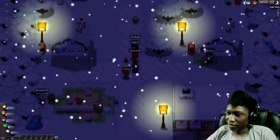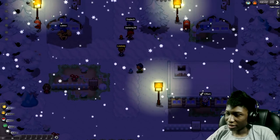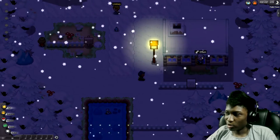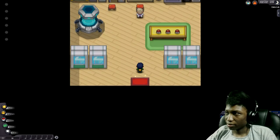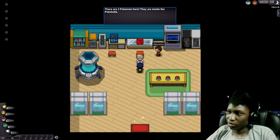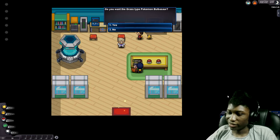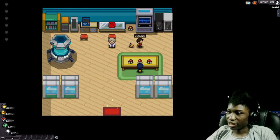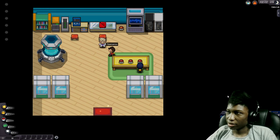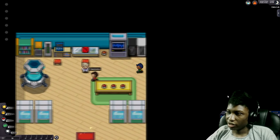This is an NPC — you can tell by the yellow name and the fact that you can't collide with them. We could talk to him but he won't go into our Pokedex until we actually get our Pokedex, which we have to get from the Professor. There are four Pokeballs — Pikachu is in the back. You start out with the normal starters from Generation One: Bulbasaur, Charmander, Squirtle, and Pikachu in the back with the little thunder symbol on his Pokeball.